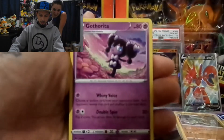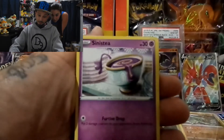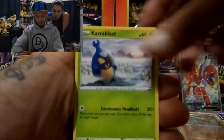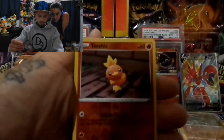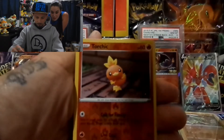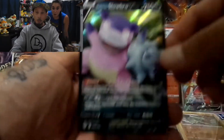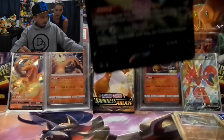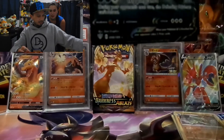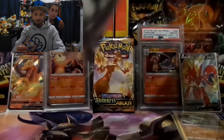Fighting energy, Gothrita, powerful energy, Toxel, Sinistea, Sinistea — Blastoise? Meltan, Marill, Torchic — reverse hollow, that's pretty sweet. Slowbro V! You didn't say the V — you're supposed to finish it: Slowbro VMAX? No, it's just a V. I need to be more educated on Pokémon cards — that's why I have him.